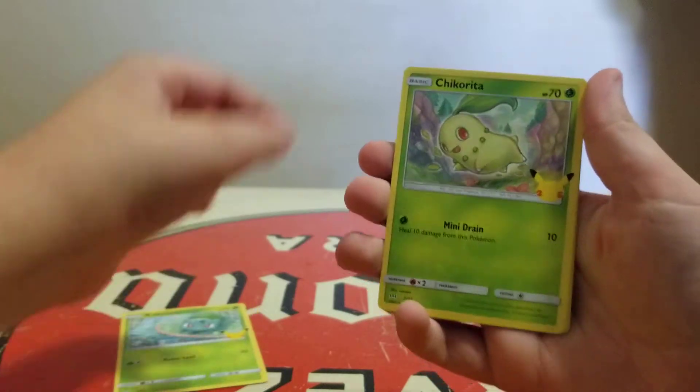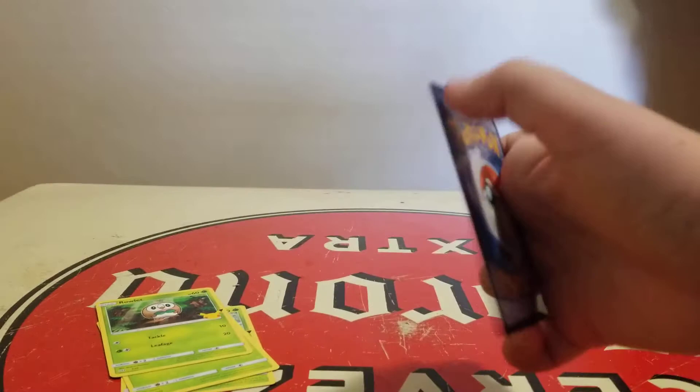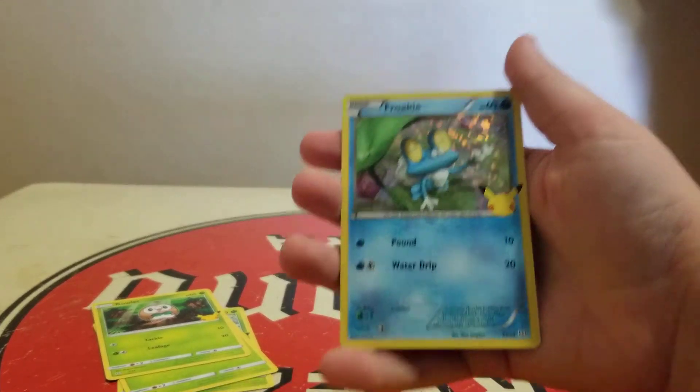Bulbasaur. Chikorita. Rowlet. And our holo's a Froakie. Nice McDonald's Pokémon cards.